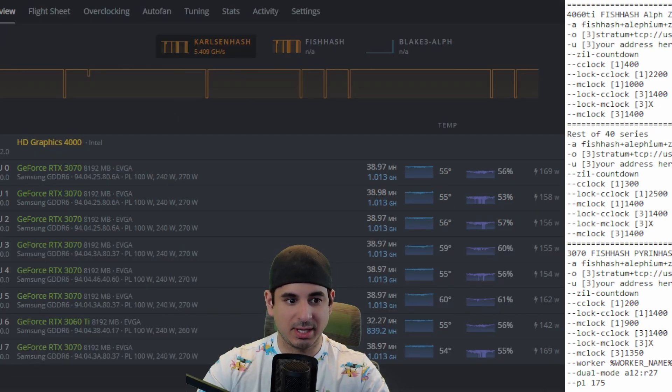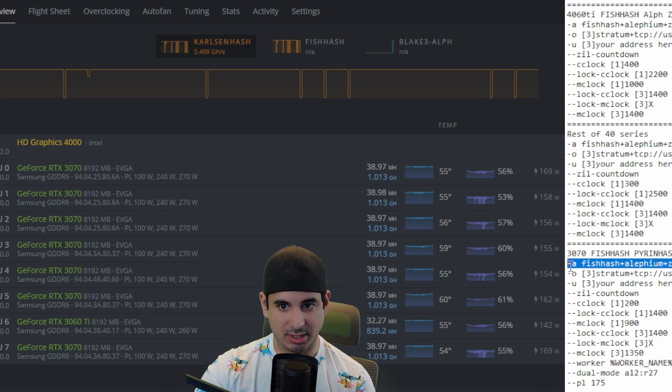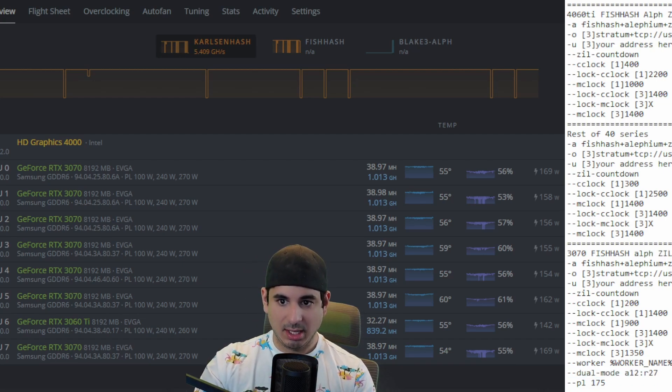Now let's move to the 30 series. All of the overclocks are shown on screen so you can see them at any point in this video, and I will have them down below. The only thing really worth noting on the 30 series, besides changing the lithium algorithm, is that you will have to adjust the R mode a little bit compared to Pyram Hash and Carlsen Hash. The best thing to do is either play with it yourself or just use my settings. Essentially, the higher the R mode, the more power you will use but the more lithium you'll get. This was the perfect mix for me — you basically get about 80% of what you would get normally mining just lithium with these settings, and then you get 98% of iron for not that much more power than Kapow.